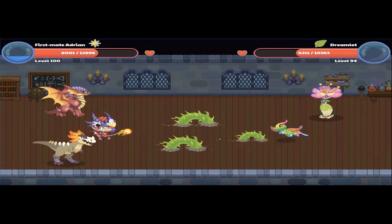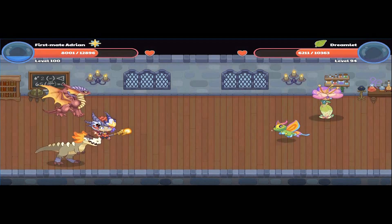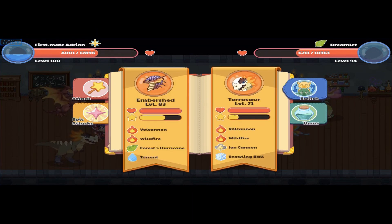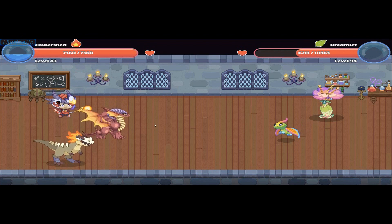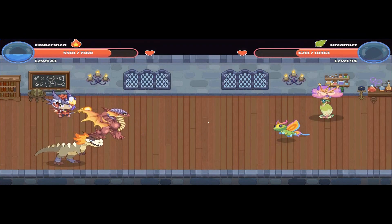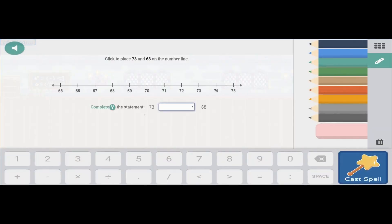It switched into a Dreamlet! Okay, now let's catch this Dreamlet. I'm more skilled a lot of times, so I'm going to use an Ambushet. 1,000 damage — that's what it is. Now I'll use Torrent since it's a Grasshop type and it's very weak, so I could capture it.